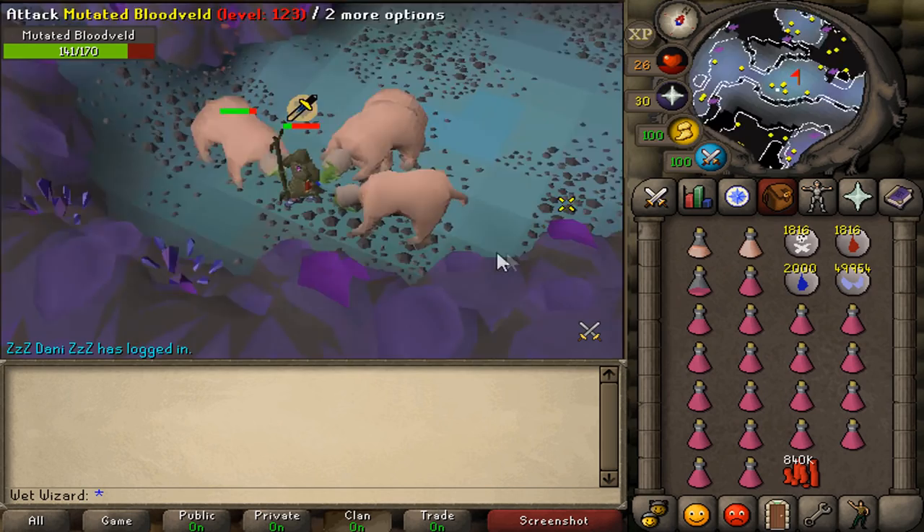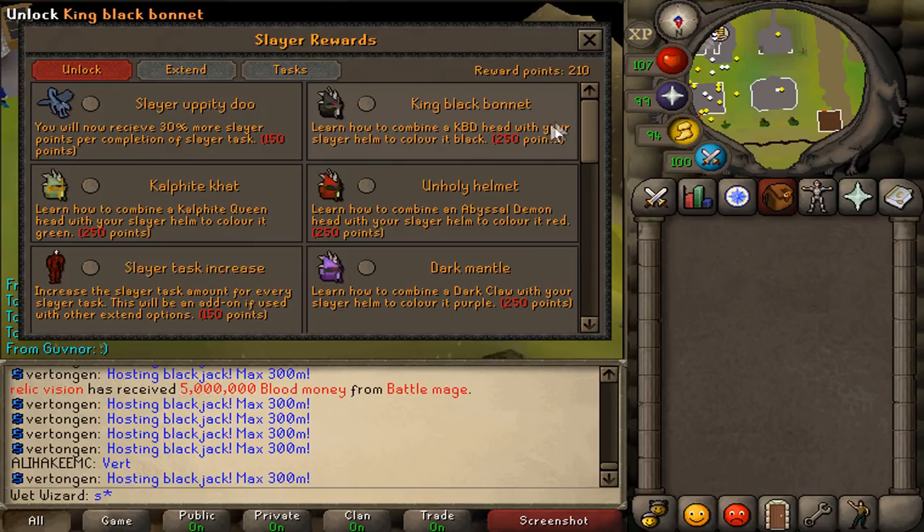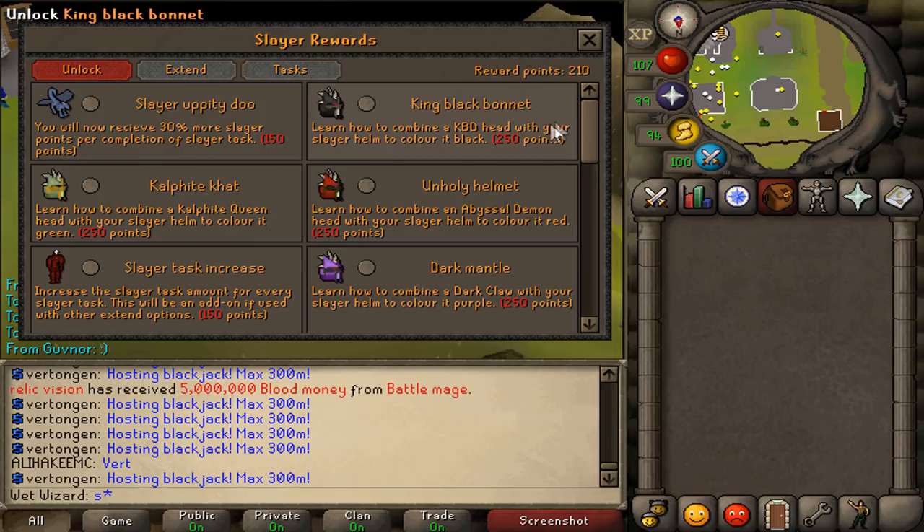If you want to get started with slayer before doing the catacombs, head over to where the general store is and talk to Duradel to get a task. You can also extend or upgrade your tasks by going to the reward section. You'll also make a little bit of money while training slayer, so slayer is also kind of viable.